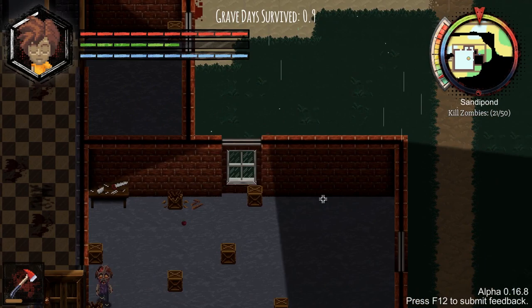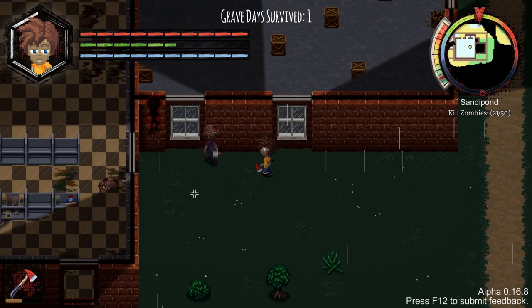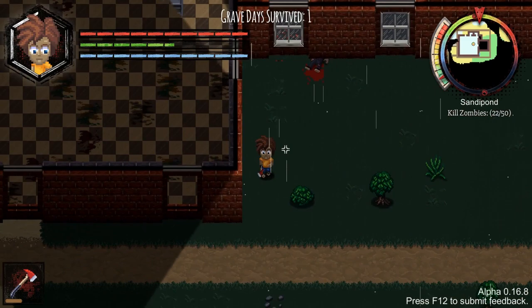Holy shit - there's a whole room I didn't go in. It's crammed full of goodness. Well, boxes - just boxes. That'd be good raw materials if I wanted wooden scraps, but otherwise whatever. There's a zombie in there but I can't get to him. Let's continue our exploration.